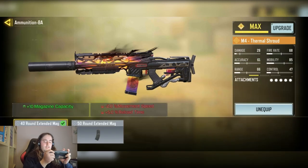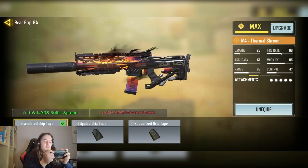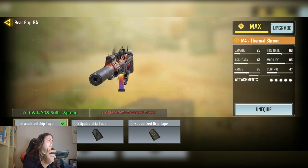We have the 40 round extended mag with a plus 10 mag capacity. And finally, we have the Grand laser grip tape for minus 11.6% ADS bullet spread.